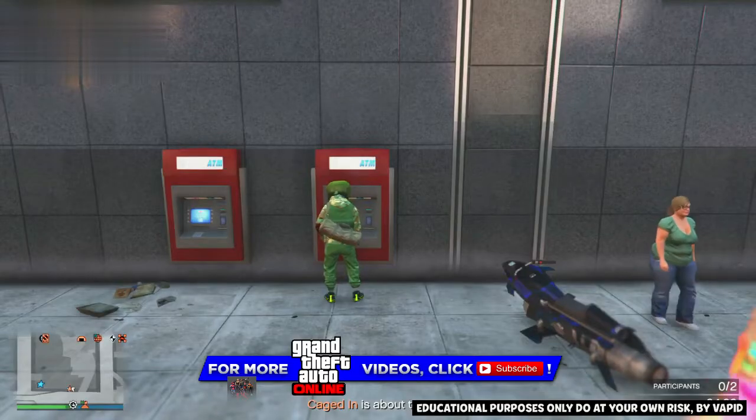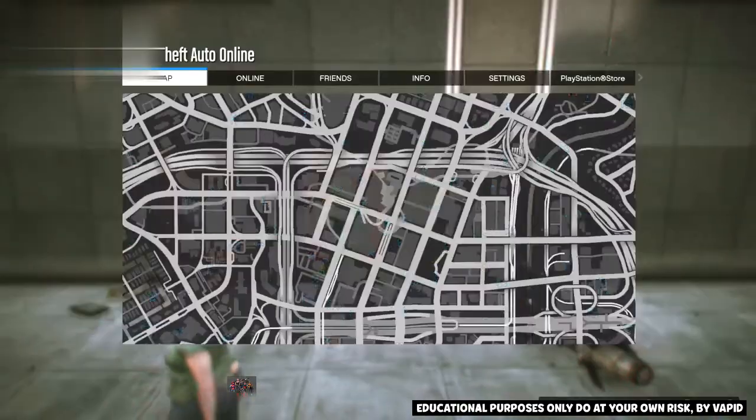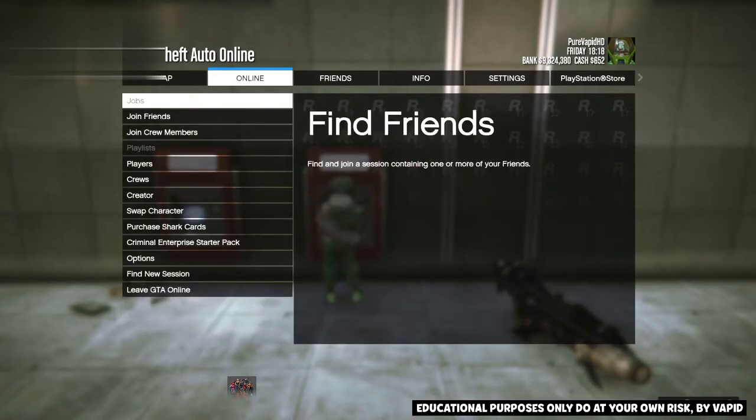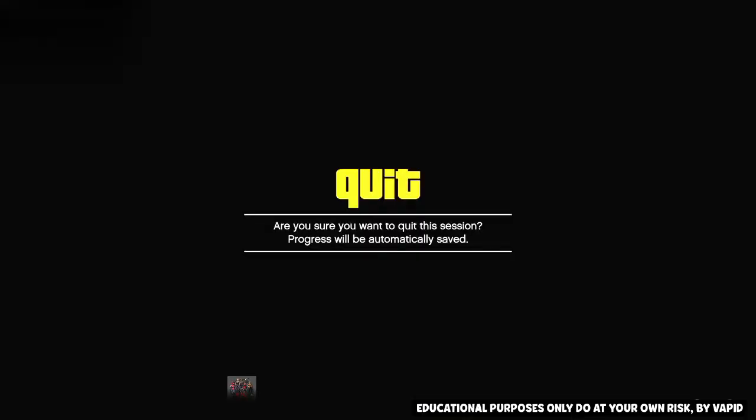Once you do that, back out of the ATM. Then go back into it a second time. Once you do that, press start, go to online, and go to creator. This is a tricky part. When you see the alert saying 'are you sure you want to quit session,' accept it. When you're loaded into creator and you're in the sky, quickly restart your game.